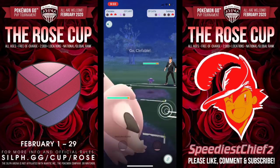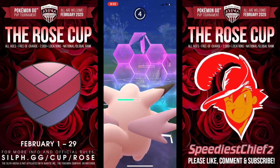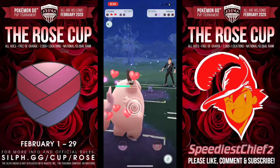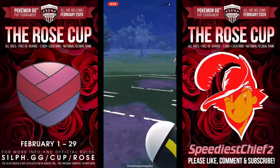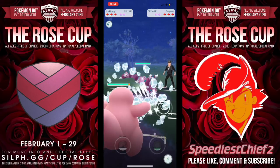In comes Sableye. Sableye is definitely outmatched by Clefable. Of all the Charmers, I love two the most — one is Clefable, and two is Granbull. Granbull, I want to talk about in a later feature video, so stay tuned for that. Trainers, if you are loving these battles, please hit that like button — it only takes a second.